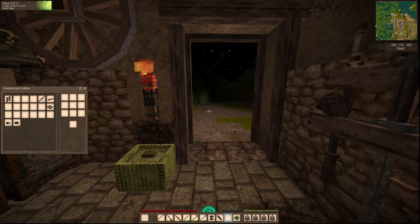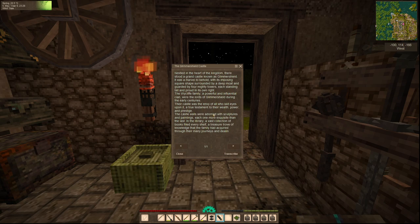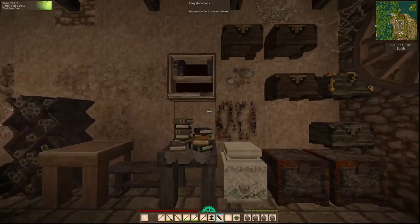Let's read our little scroll. 'The Glimmershield Castle. During the early centuries, their castle was the envy of all who laid eyes upon it — a true testament to their wealth, power, and prestige. The castle walls were adorned with sculptures and paintings, each one more exquisite than the last. In the library, a vast collection of books filled every shelf — a treasure trove of knowledge that the family had acquired through their many journeys.' So there's another scroll.